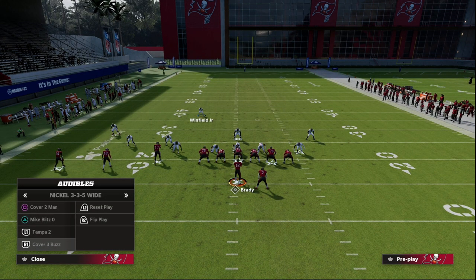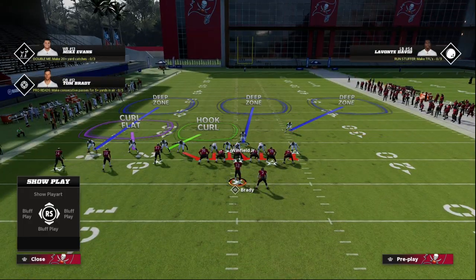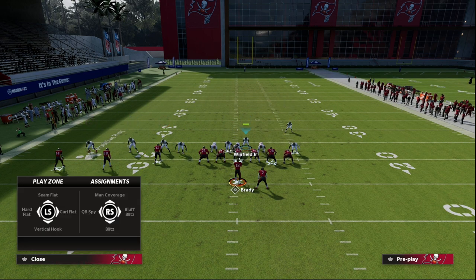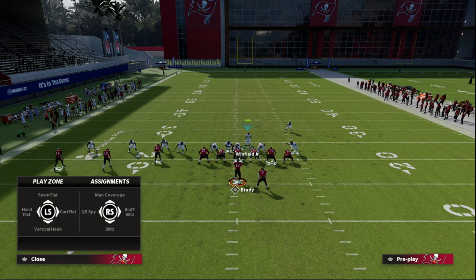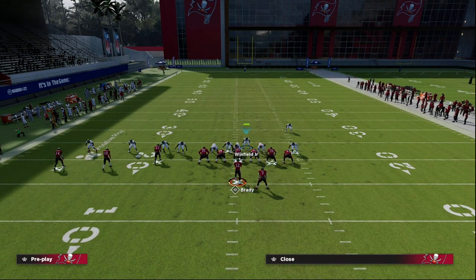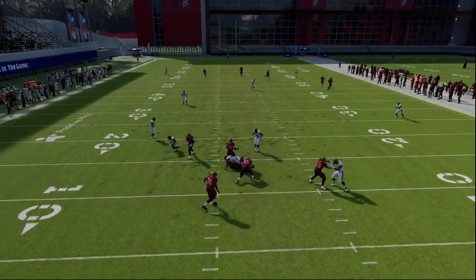For a zone variation, I'd still recommend being on man-align — so this is a man-align Cover Three. You can create your own little zone variation: we're going to send five, and you can take that safety and put him in a middle third. You can do something like this — and you're just going to user over the top. What's really nice about this is even if they send five people out on a route, you're still going to get really good pressure at the quarterback and great coverage to boot.